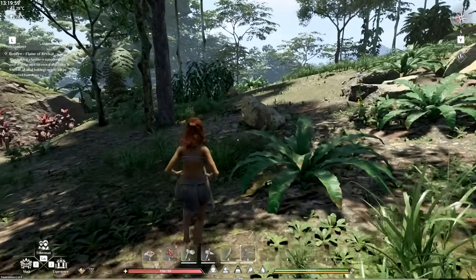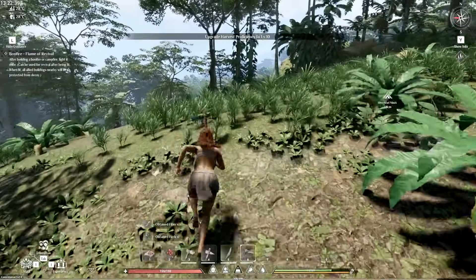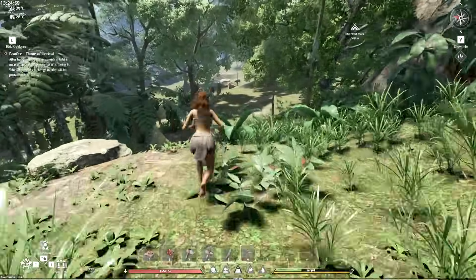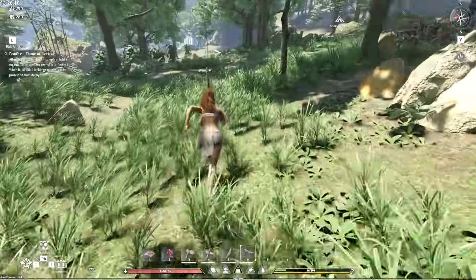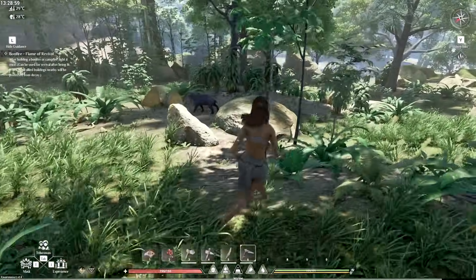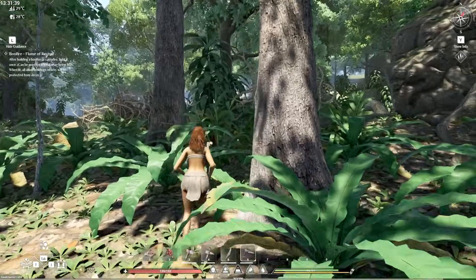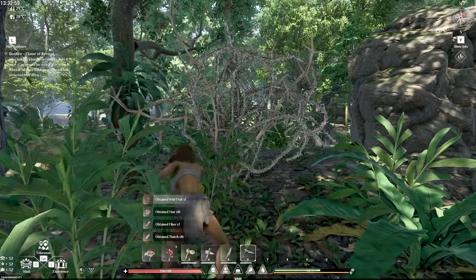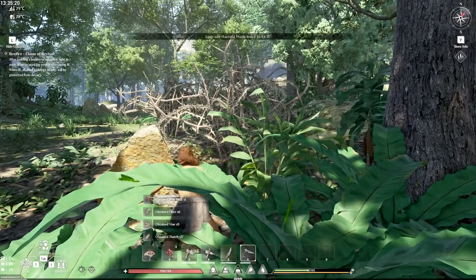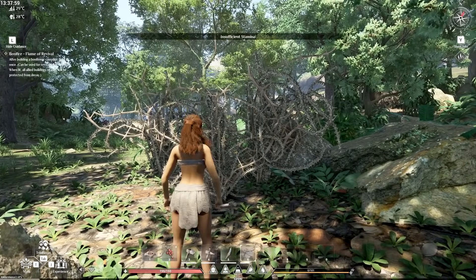Bonfire: flame revival — after building a bonfire or campfire, light it at once. That's something we're going to need to do. I'm not sure if that stuff is flax. There is fall damage, and there are wild animals — is that a tapir? Those aren't vicious but we gotta be careful. There are wild animals and insufficient stamina. Those are tapirs and capybaras. Starting to think — can I get the fruit with this tool? Wild fruit — that could be handy!